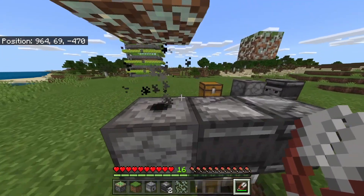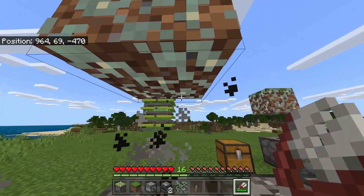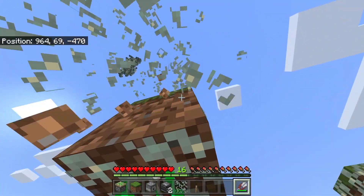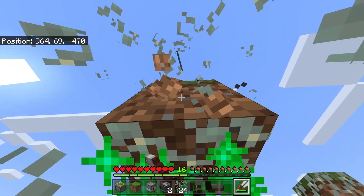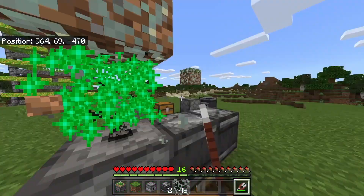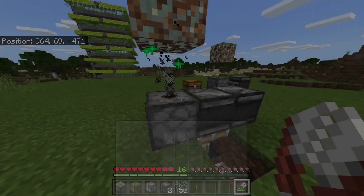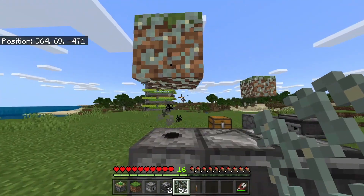To use the farm, make sure you're in survival mode and do not break the glow lichen — if you break it, it will not grow anymore. Just come in with shears and hold the break button. As you can see it grows instantly, and all you have to do is hold it down for a couple of minutes or until your shears break. In just about 10 seconds we're already almost at a stack, so this is a super efficient farm — roughly one piece of glow lichen per bone meal.